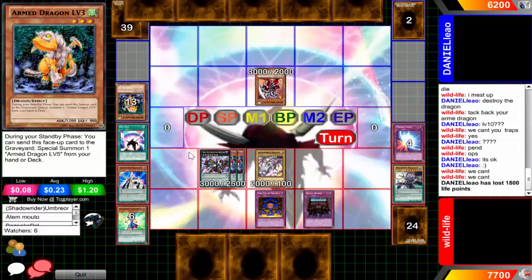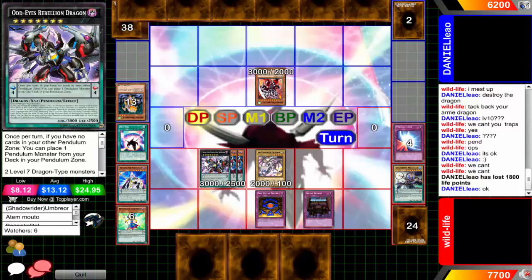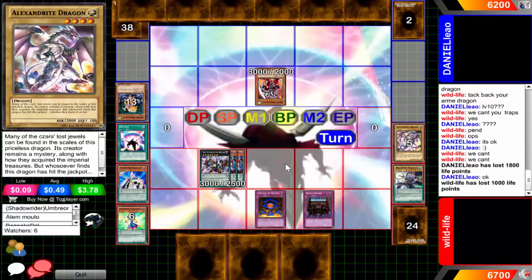He attacks right into Armed Dragon Level Three - this will probably be the first life points dealt in this duel. Odd-Eyes does have one negation thanks to the pendulum in the extra deck. Armed Dragon Level 10 is now going to attack into the Alexandrite Dragon - Wildlife will lose 1000 life points. And then game over? No, it's not game over. Seriously, this video has been going on for way too long. The first duel was 11 minutes - I might even cut that first duel out.